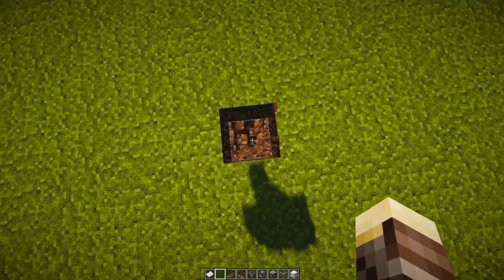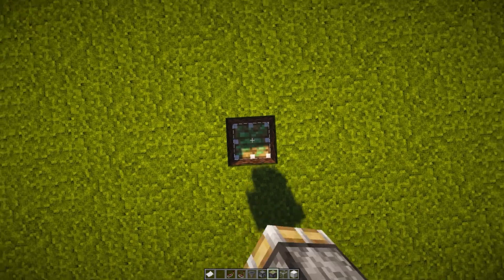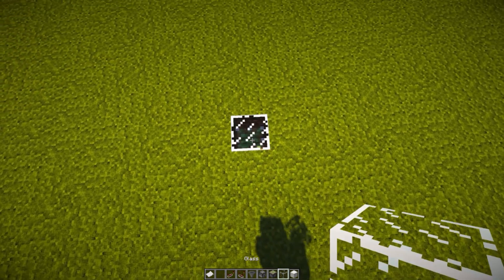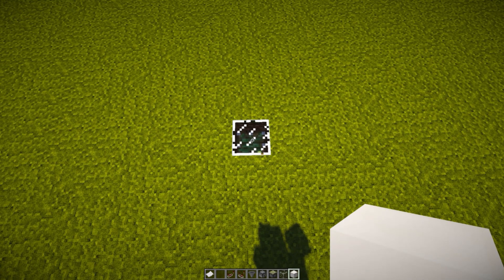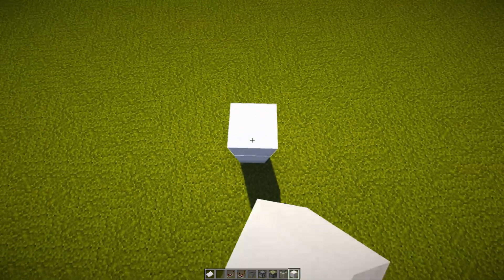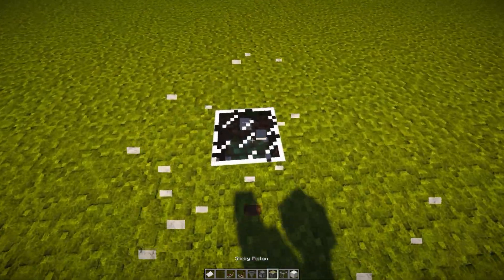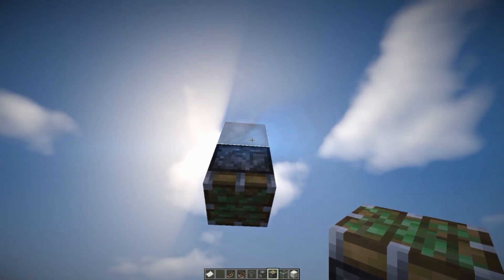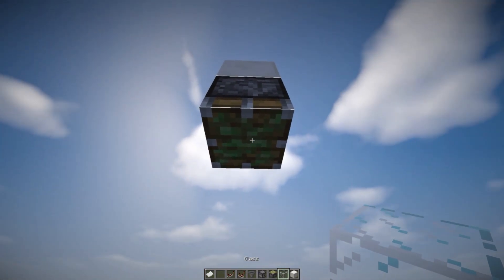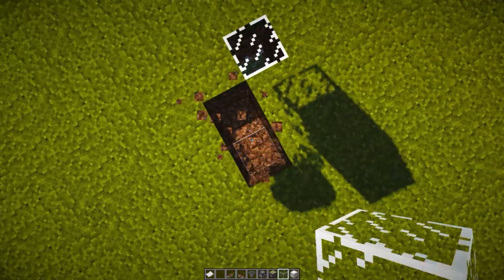Get an area in your world and dig down two blocks in the ground. Grab a sticky piston, place it in the hole facing up with a block of glass on its face. Then grab another block of your choice and place five blocks on top of the glass. Destroy four blocks at the bottom, grab another sticky piston, and place it facing down on the face of that block with a glass on the face of that sticky piston.